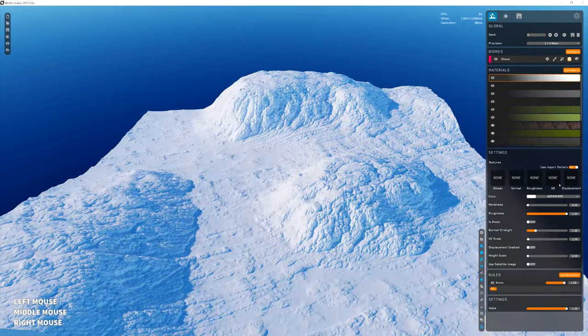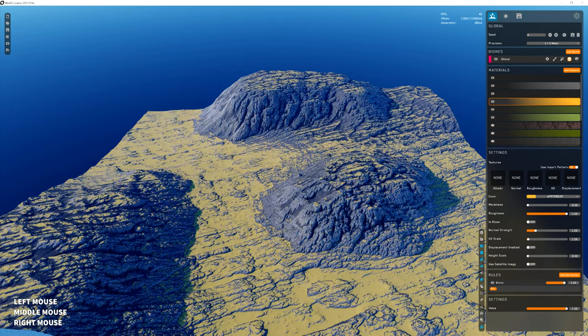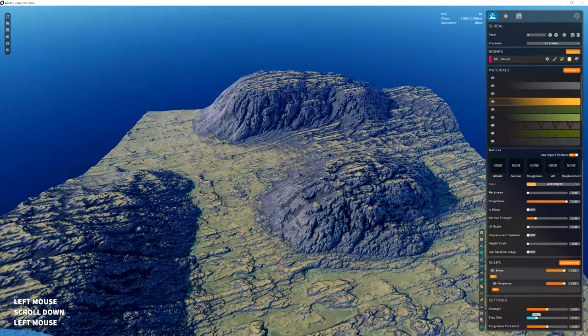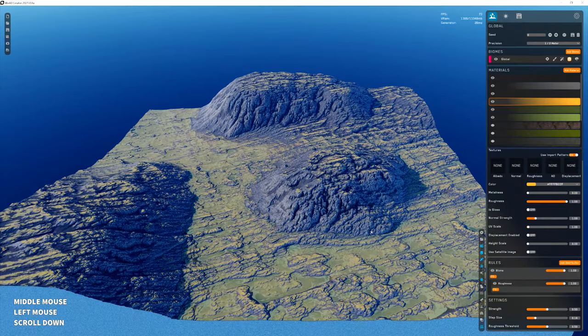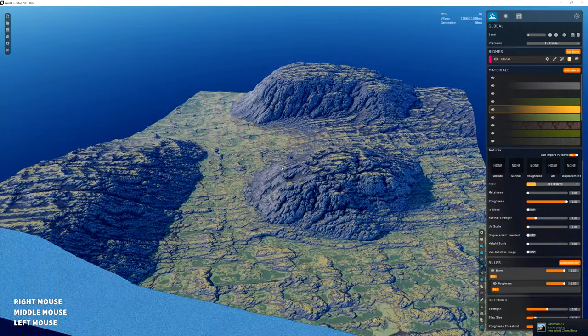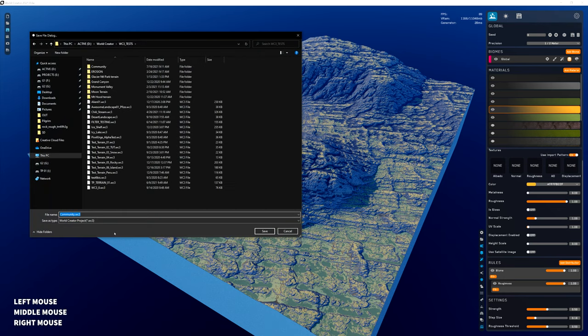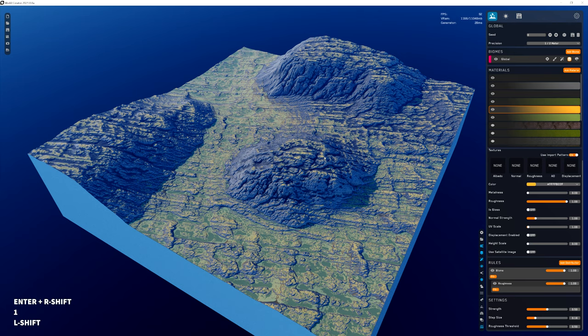We're getting something completely different just by adding colors. Let's put this one here and do roughness. We're getting a whole different look and you can do all this just by colors — it's a lot less of a performance issue. I'm going to go ahead and save this because this is kind of fun to mess around with. We'll call this one displacement version one, since it's based off a displacement map.